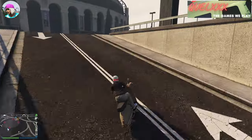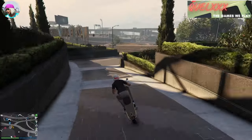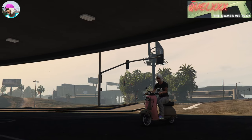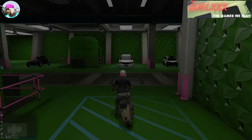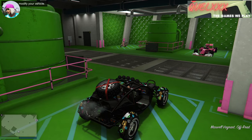Once you get back onto the bike, drive it back into the arena workshop. Once you are inside, go to your Maxwell Vagrant and drive it out of the arena.